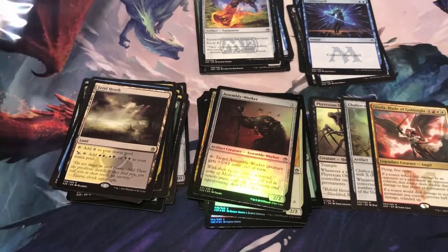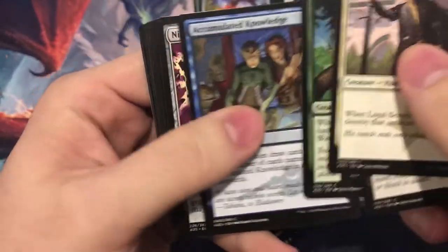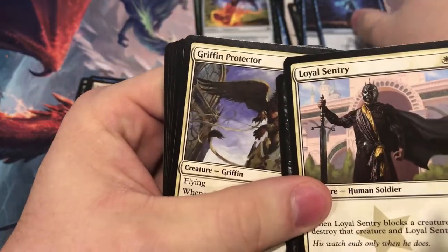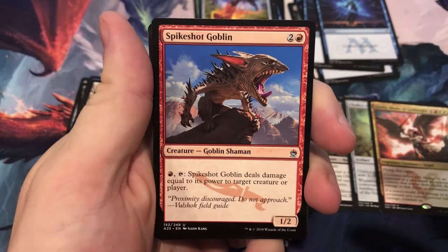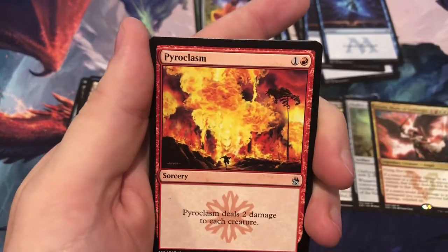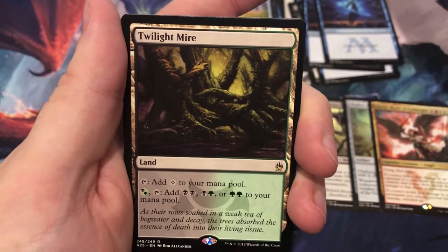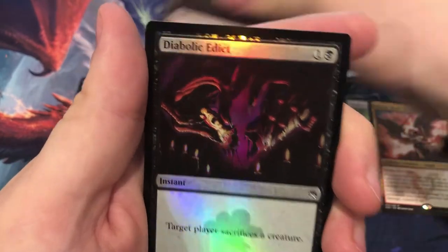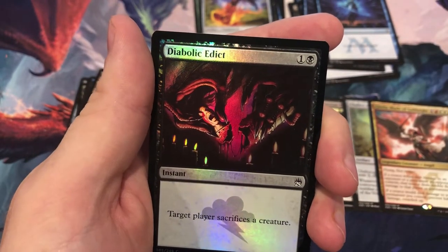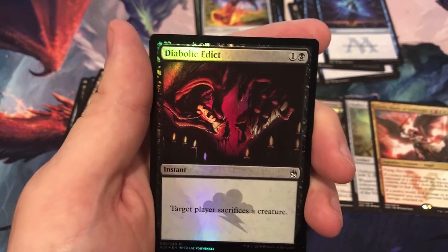Last pack — come on, Jace, you're on the front, be in the pack. Counterspell, Spike Shot Goblin, Congregate, Pyroclasm. And the last rare — hey, it's a solid one: Twilight Mire. Always good to get those filterlands, at $8.25. And the last foil is Diabolic Edict — which I think has a surprising price today. Let's check: $2.24. We'll take it.